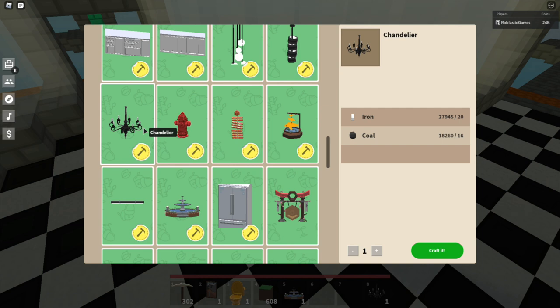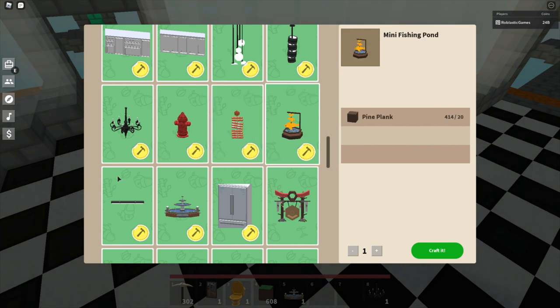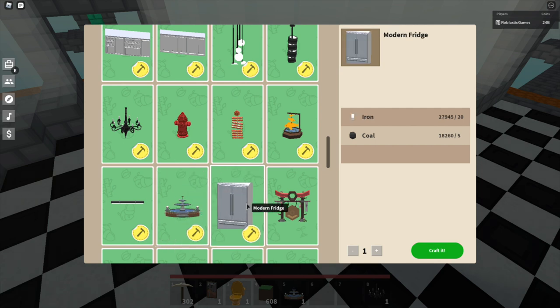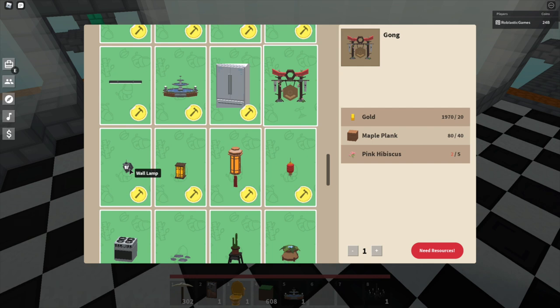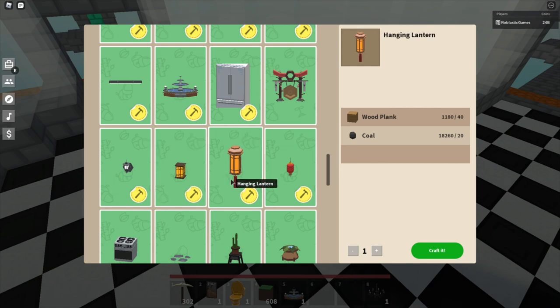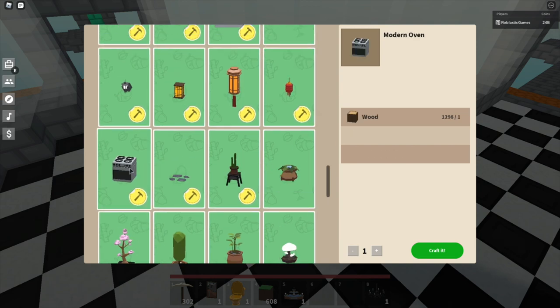We also have a chandelier, a fire hydrant — I was shocked with that because we can finally make good city builds — firecrackers, a mini fishing pond, a fluorescent light, and a water fountain. The water fountain is the best item in my opinion. Since there's no water in the game it's been hard to make one, but now we can actually make water fountains. There's also a modern fridge, a gong for Japanese-style builds, and a wall lamp which is good for houses.